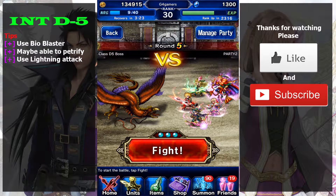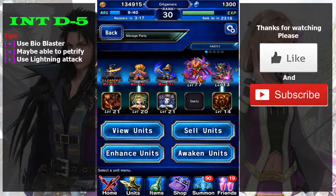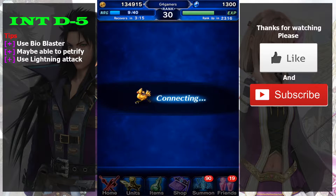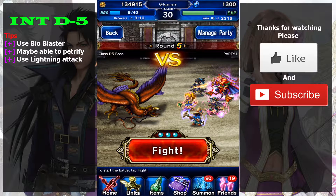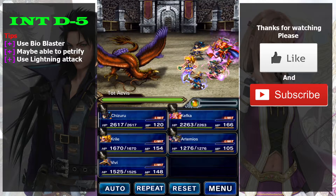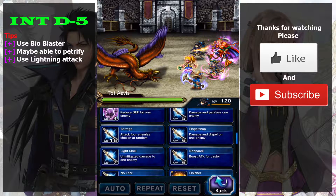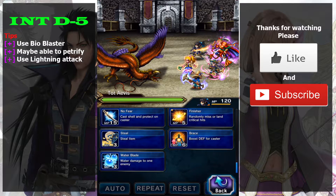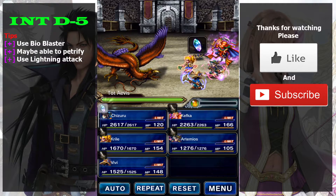For the Class D-5 boss, this one is quite hard because the damage is quite high and the monster can cause petrify. You have two options: the first is to kill this monster as fast as you can, and the second is to have a party member who can cast Esuna, since it can cure petrify.